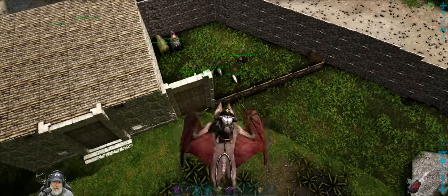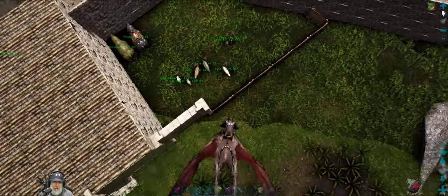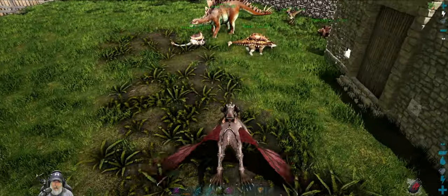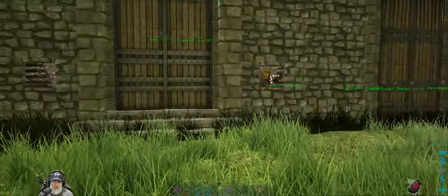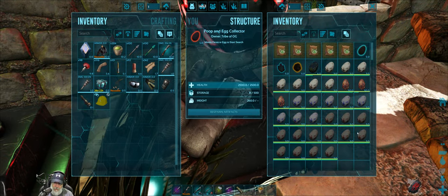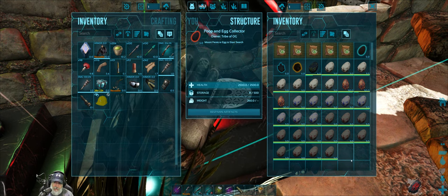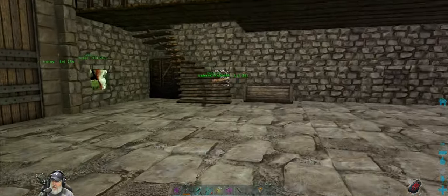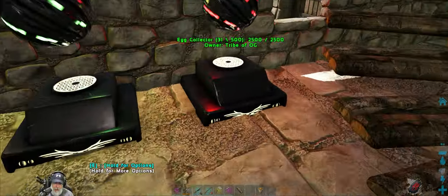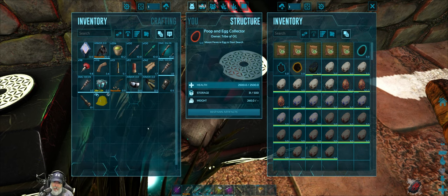Over here I have some small critters - Dodos, penguins, and Lystrosaurs - basically just creating basic eggs for basic kibble. I also mated them a little bit so we have some fertilized eggs that will probably hatch. That's really their sole purpose - to give us basic eggs for basic kibble. But there's not a whole lot of things we're going to use basic kibble for, so I might not even hatch these eggs. We might just turn them into kibble themselves.